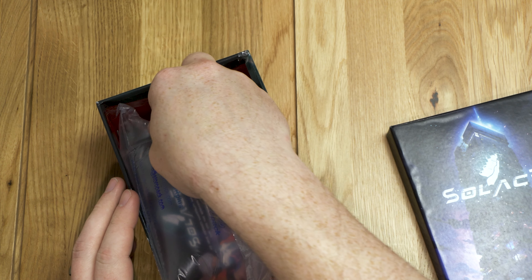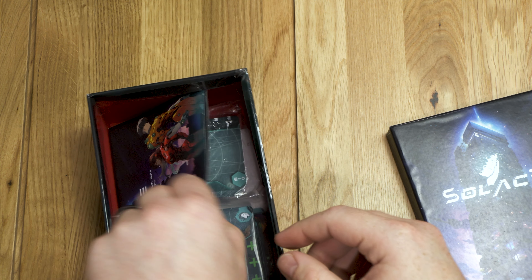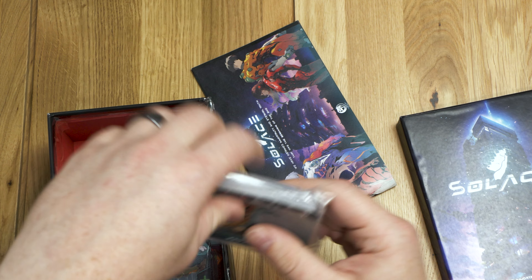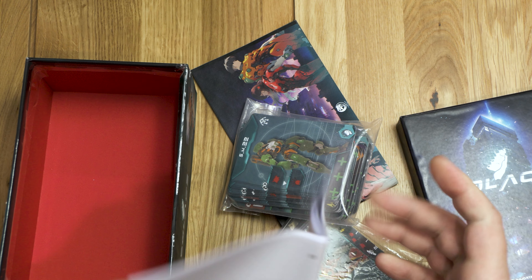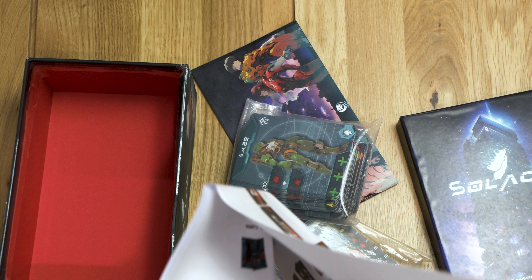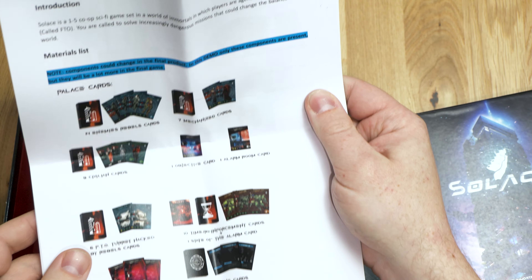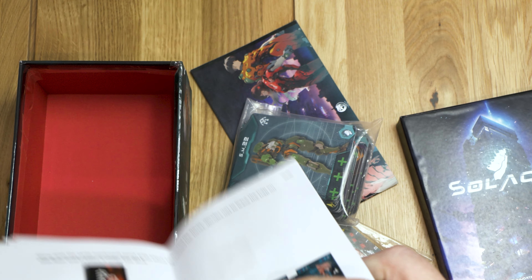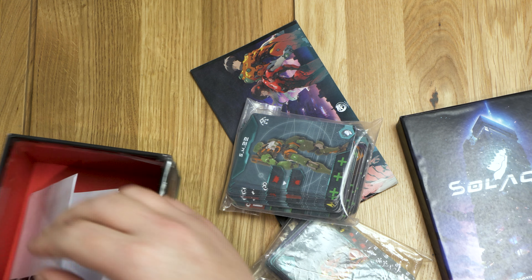Inside Solace there's some packing to keep it nice and tight, because it looks like the contents don't take up all of the box at all, which I kind of dig. Again, prototype - just be aware of that. It looks like here is a tiny little rulebook, which is fun. Here is the Solace rulebook - it's just printed out, looks like it's 12 pages long currently. I have all sorts of prototypes when it comes to rulebooks, but at least that one looks like it's all in English.